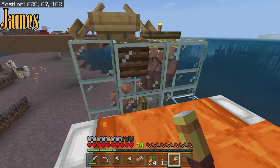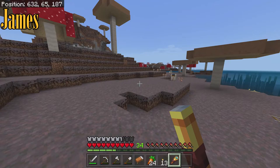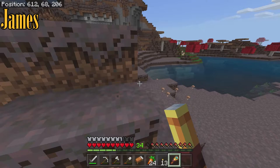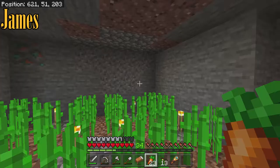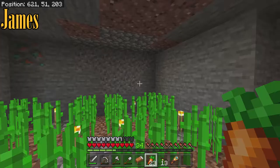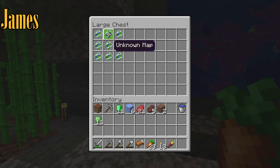We got the villager breeder with two of them up here and little baby guys down there - that's what the farm was primarily used for, the carrots and the potatoes. In this little hallway I started digging down - this goes all the way down to Y equals 5. This is where we'll have our mine shaft. I got a little sugar cane farm going here so we can keep up on our map. We got a map here and one map already ready to go for displaying purposes.